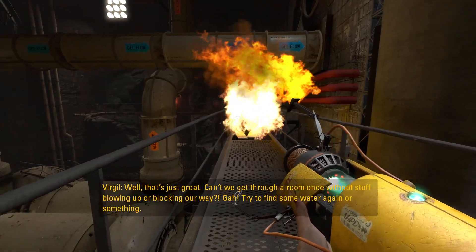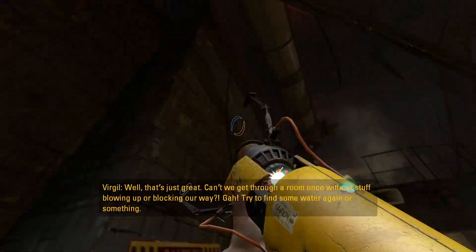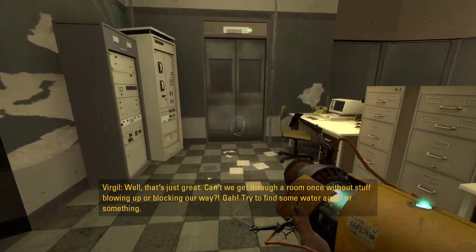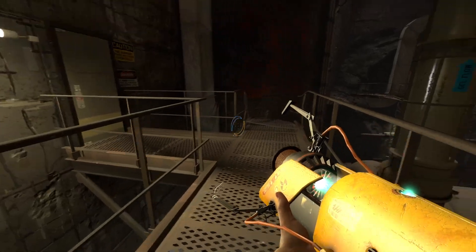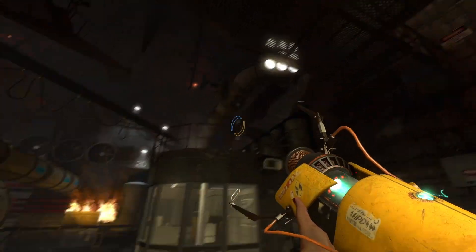Well, that's just great. Can't we get through a room once without stuff blowing up or blocking our way? No, I don't think we can — try to find some water or something. Okay, so up there somehow, but like how?